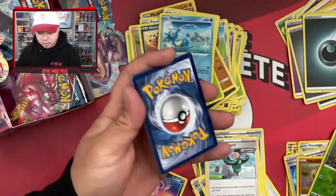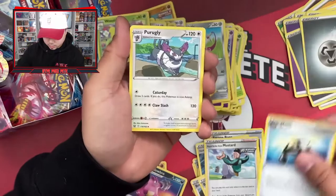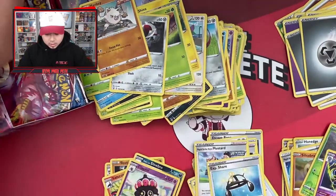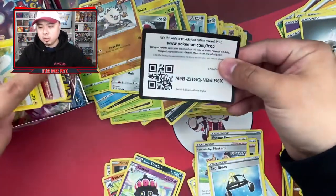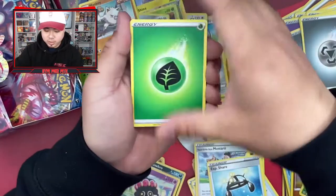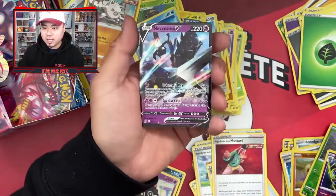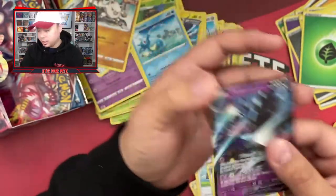It's a green code card so nothing good, but I'll do the card trick anyway. Pack fourteen: energy, Bellsprout, Exp. Share, Galarian Ponyta, Espurr, Shank's, Blipbug, Pawniard, Mankey, and Meowstick — and a Claydol rare non-holo. Pack fifteen: psychic energy, Luxio, Pupa, Mustard, Pachirisu, Kimiko, Honedge, Mankey, Frillish — and a Necrozma V! Pretty sick!